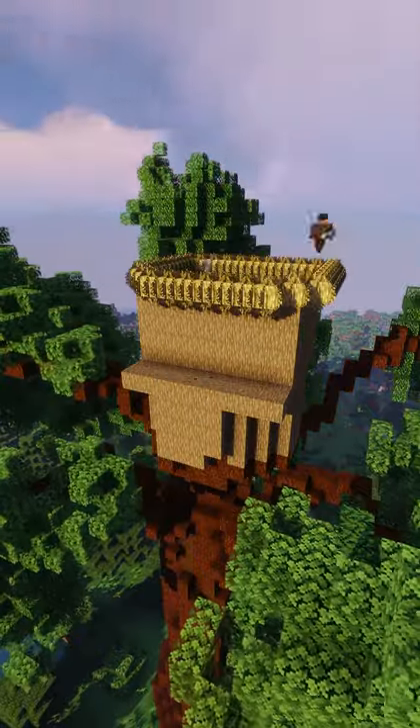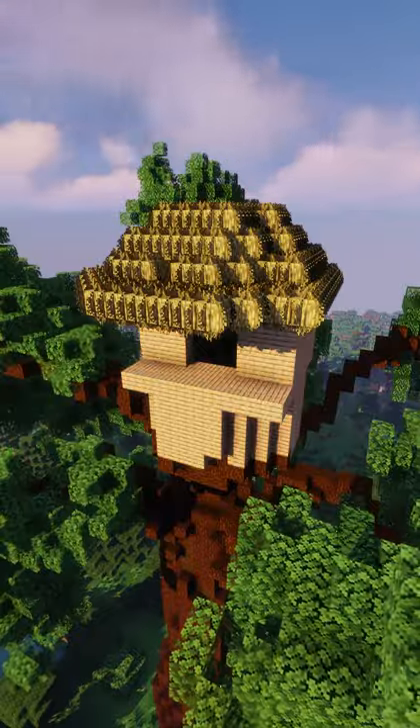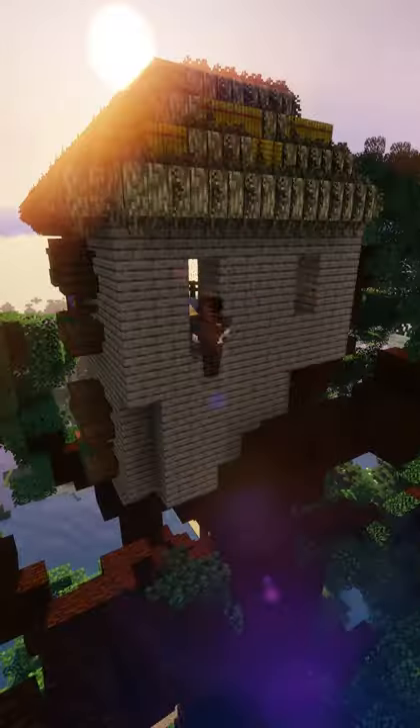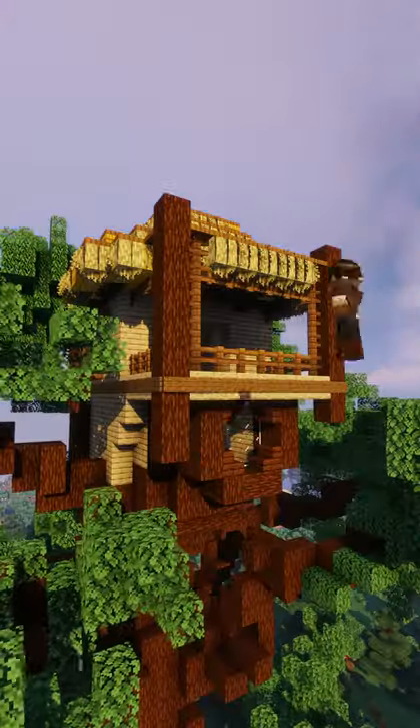I just went for a simple little thatch roof design with a little balcony coming off of the middle. Then you can decorate the exterior, add some windows, add some lanterns.